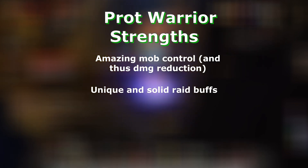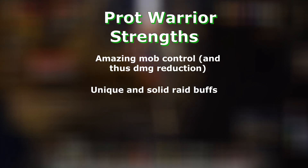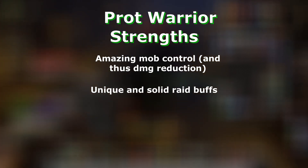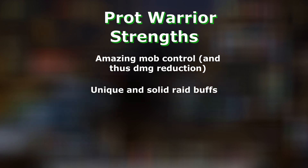Warriors also bring solid buffs — namely Commanding Shout and Shattering Throw. Commanding Shout is a flat health increase of 2,255 for party or raid members — not to be confused with Prayer of Fortitude or Blessing of Kings, which are stamina increases. For comparison, a Warlock's Imp pet's Blood Pact does the same thing but only for 1,750 health, so Commanding Shout is bigger. Shattering Throw provides 20% armor reduction on the target, stacking with other armor debuffs like Thunder Clap, Faerie Fire, and Curse of Recklessness — making it a very strong pseudo raid cooldown for physical DPS.